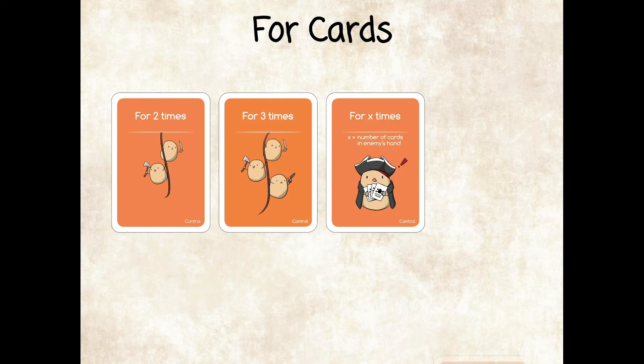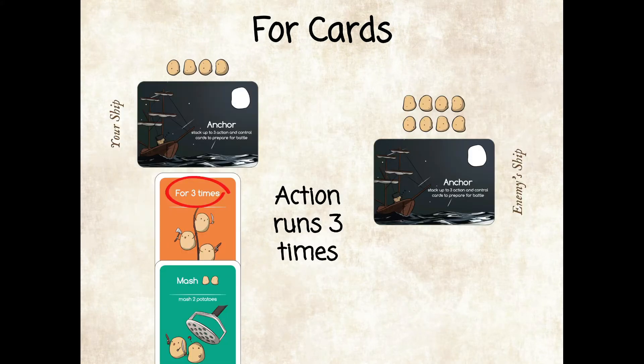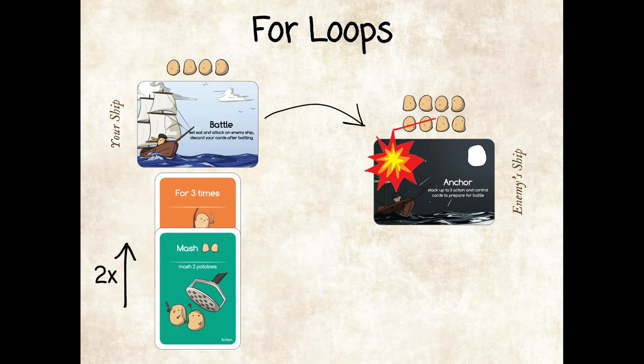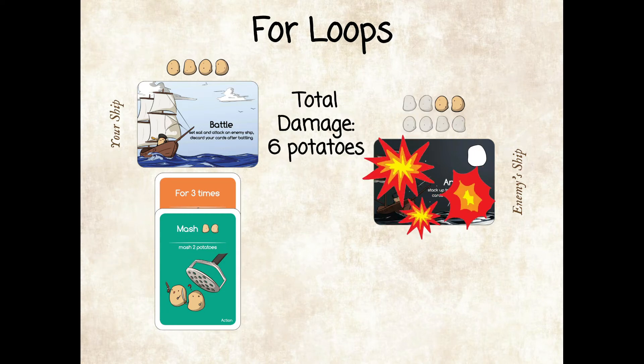For cards allow an action to run for the amount of times stated on the card. If a for loop says 'for three times,' your action card can run a total of three times, meaning a mash will hit for six potatoes instead of just two.